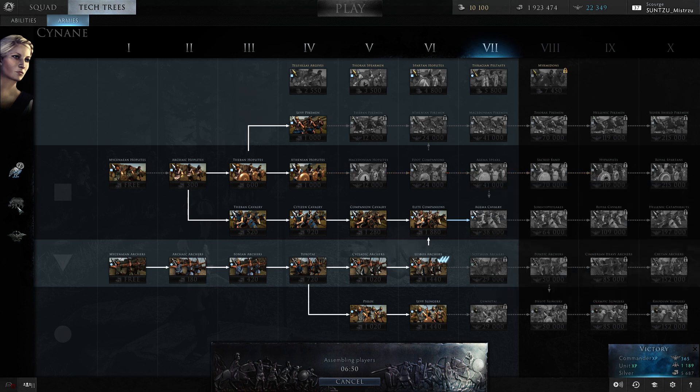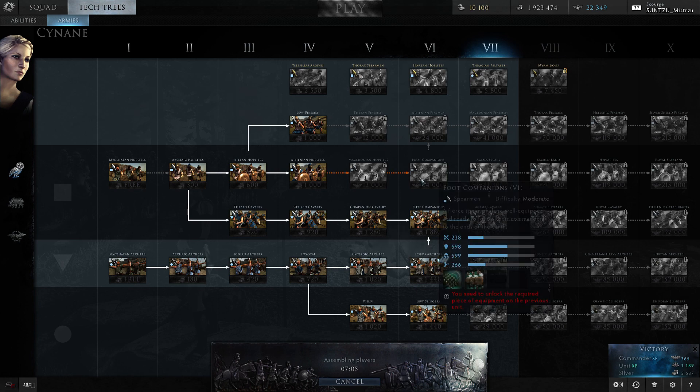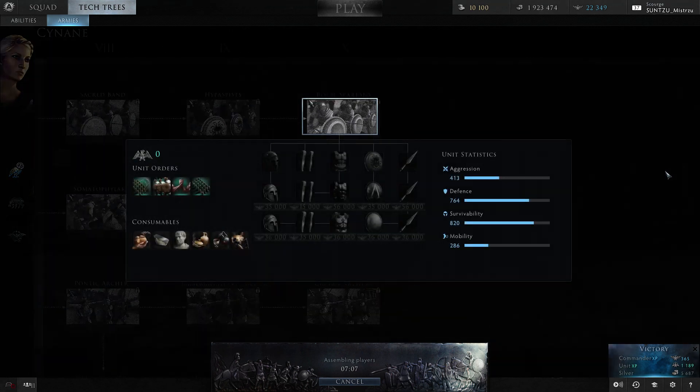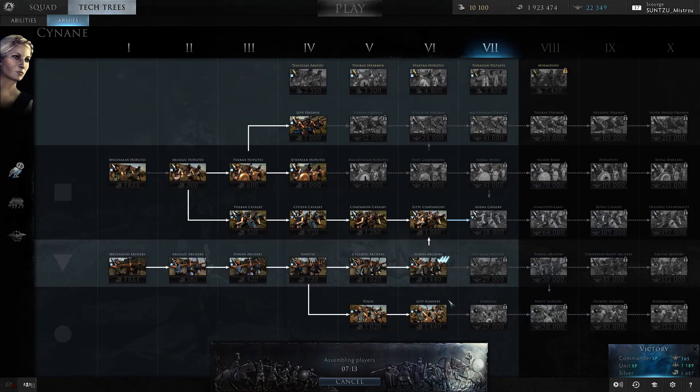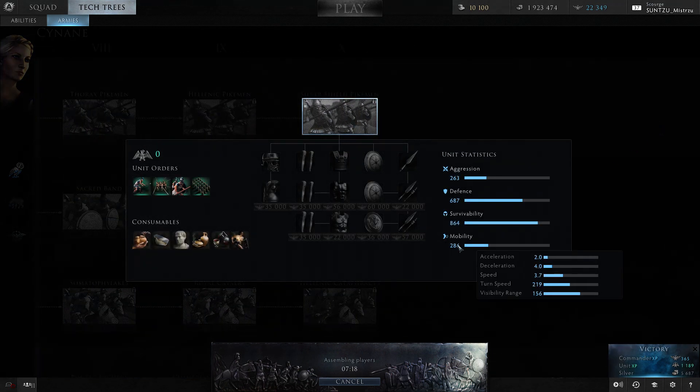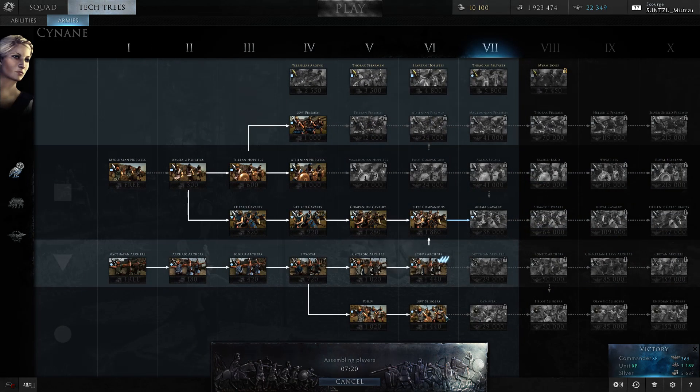How about Roman cavalry? Oh I can go into Roman attack. You know it's bad when armored legionaries have a faster turn speed than Cav. How about Royal Spartans? Royal Svanark — 219. Same with pikes.